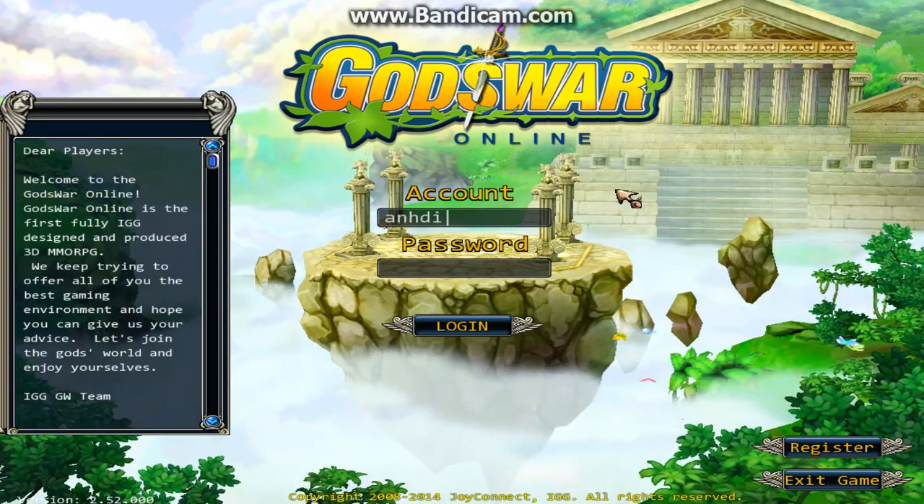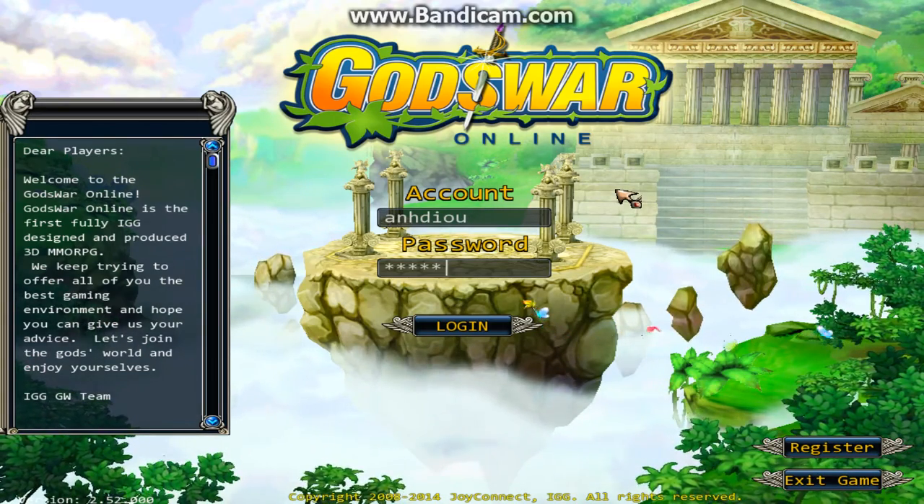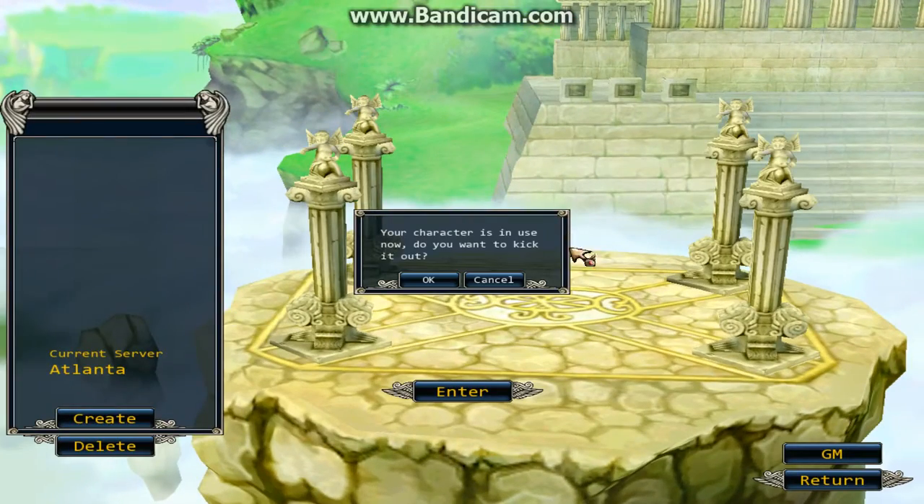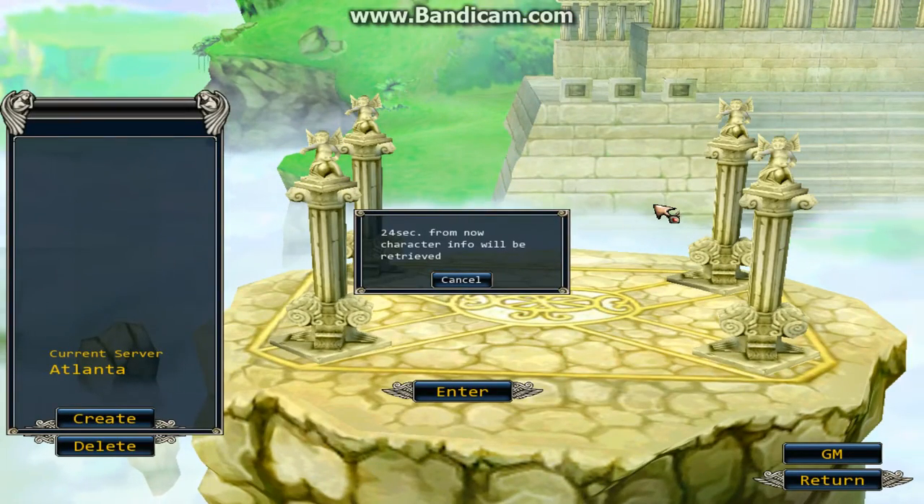As you can see, it'll log in instantly for me since I have it on administration mode. So I can just show you right now. There you go, this is my character. If I just logged out right now, I have to get it back.